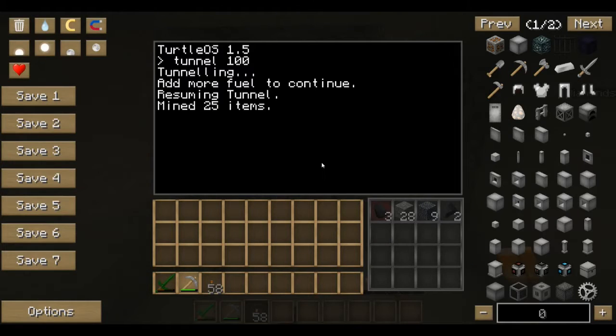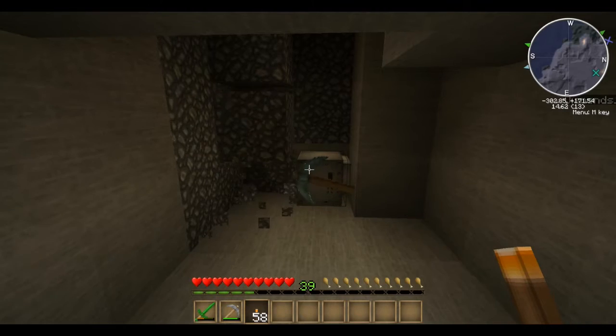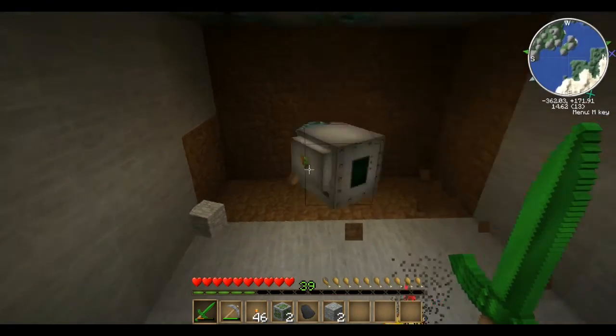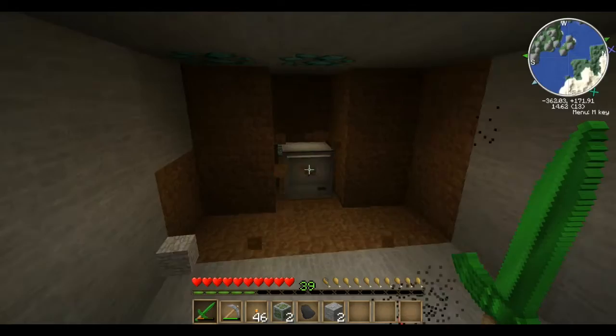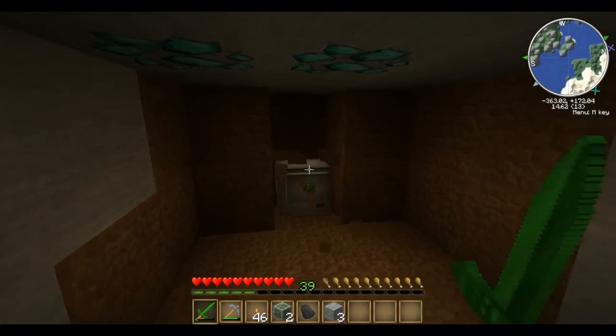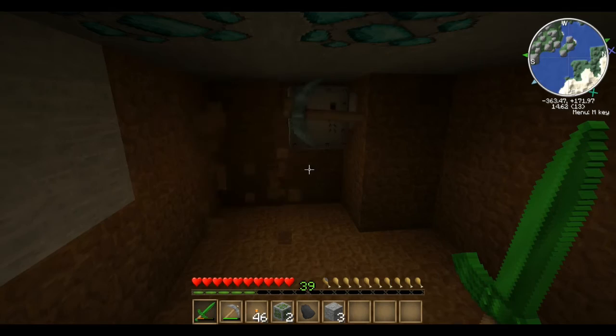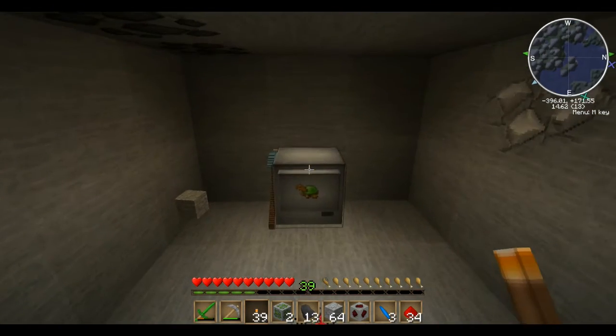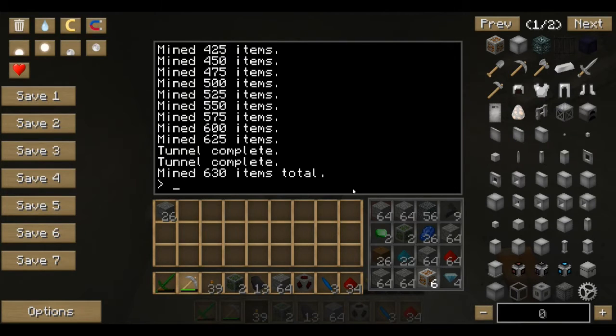If you want to babysit him, you can go behind him and take stuff out — just right click on him. His inventory is over here and he only has 16 slots. One downside is if he gets full, he'll just start dropping blocks where they sit. If he doesn't already have an item in his inventory, he won't stack it — he'll just sit there. After 100 blocks he's going to sit there, and he mined 630 blocks total.